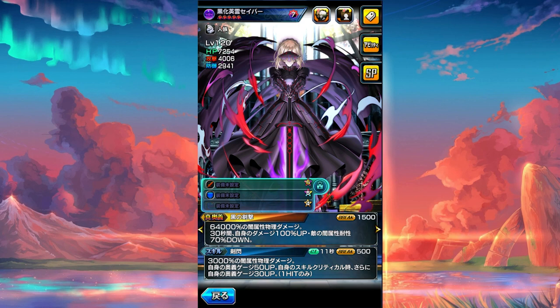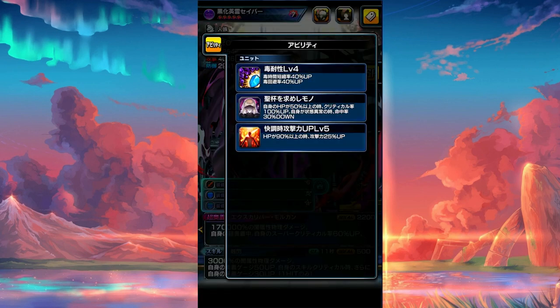For the super arts, we have 170,000 dark damage physical. For the duration of the super arts, increase own super crit rate by 60%, like War God Finn — that is amazing. It doesn't give everyone crit, but own crit is still fine. 170,000 dark damage physical with super crit by 60 is really really good.